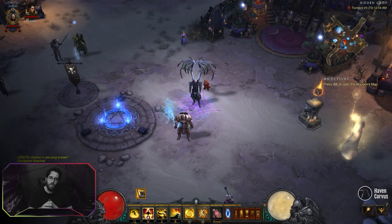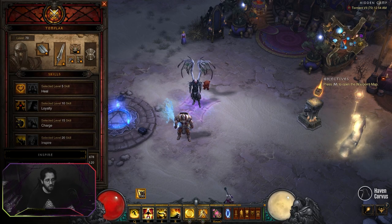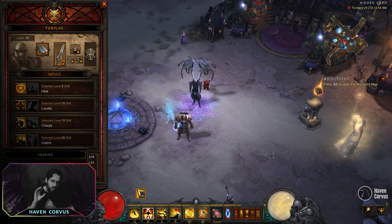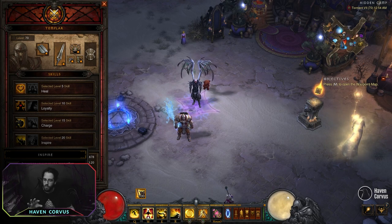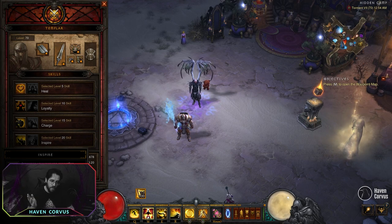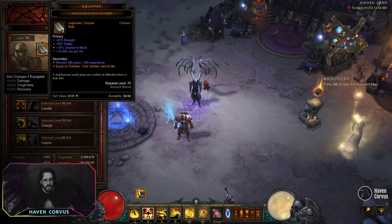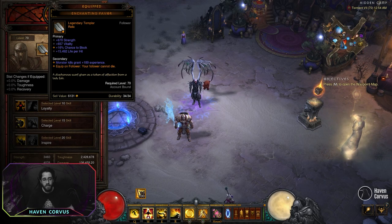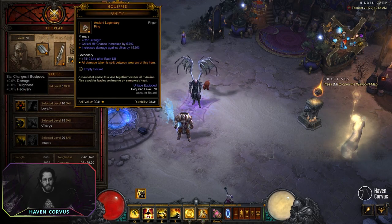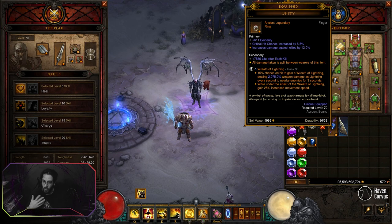For the companion, probably the Templar will be the best one, basically because it helps you generate spirit, and you want to be at full spirit all the time because you want to keep spamming dash most of the time. All the rest of the abilities don't really matter. I do recommend giving him the Templar Relic so you can use him to run damage. Also, use the Unity Ring — so you'll need to have the Unity Ring on him as well.